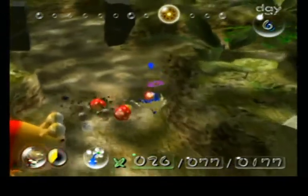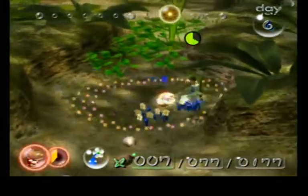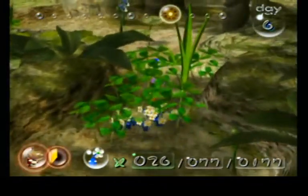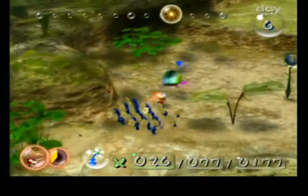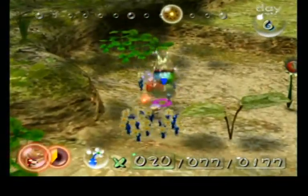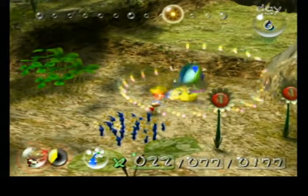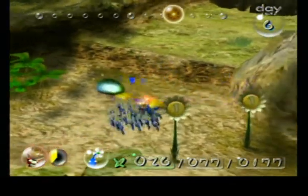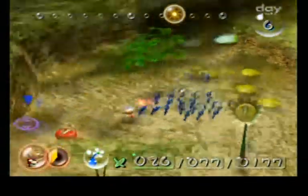Why did I come this way? Can I sneak by? Oh yeah, not even close. Oh, don't get him. Okay, good. Oh! There's an Iridescent Flint Beetle. Throwing Pikmin on top of him yields pellet posies and nectar. Really nice.